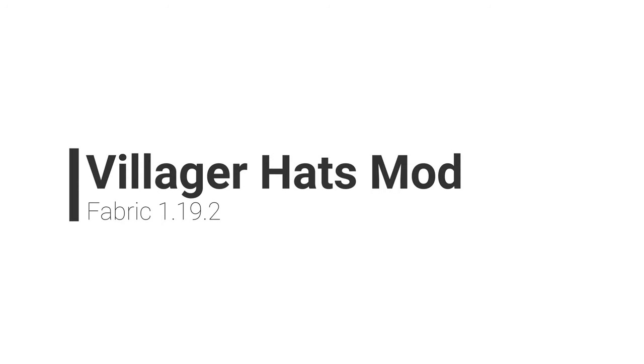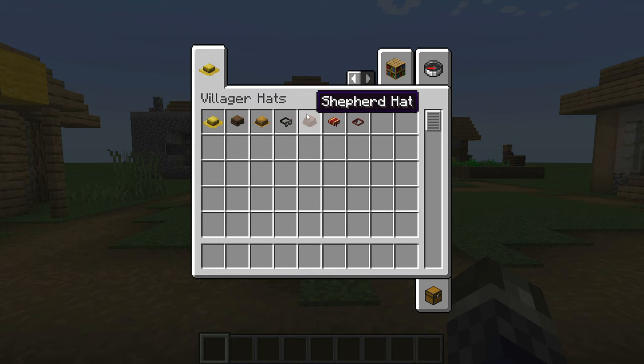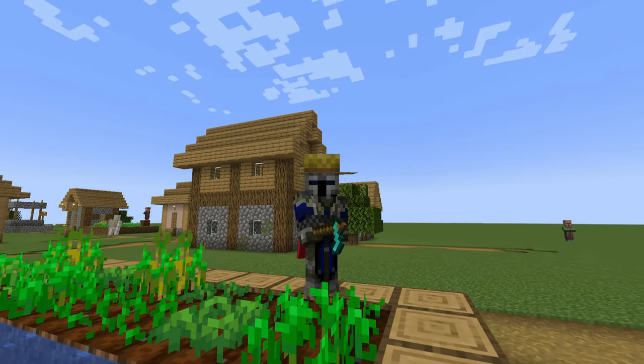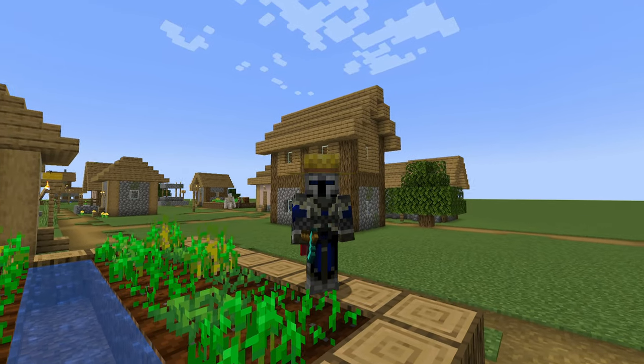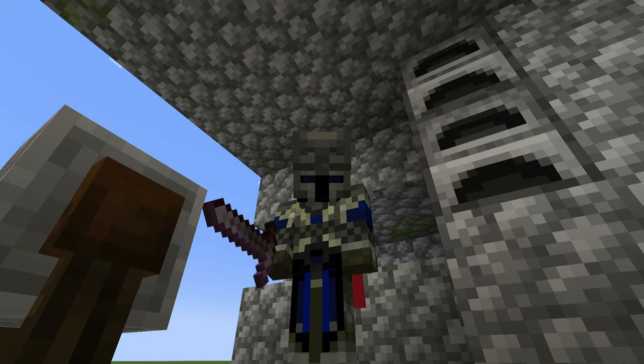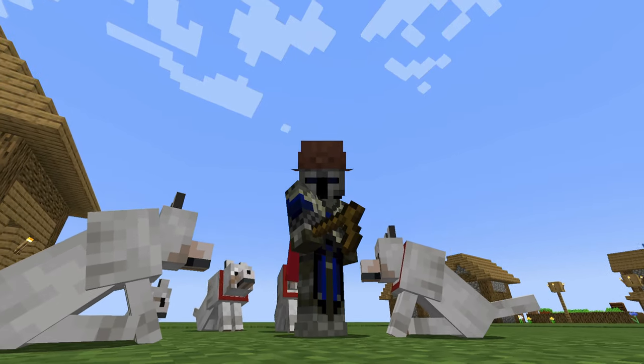Number 8, Villager Hats mod. You know how villagers of all different professions have those cool hats? Well, if you want to wear one too, you can now. You can craft and wear villager hats with this mod and equip it in a helmet slot, or in a hat slot if you use the Trinkets mod alongside it. You can also acquire them as loot drops from zombie villagers. So if you want to be a farmer, you can do that now.